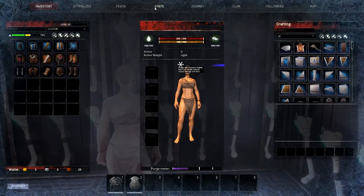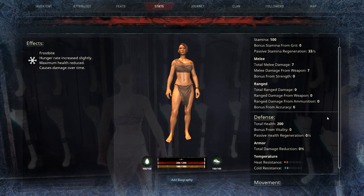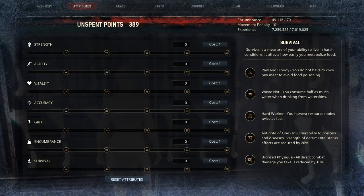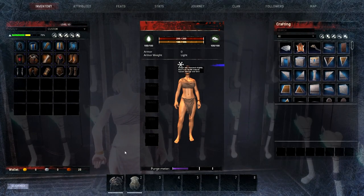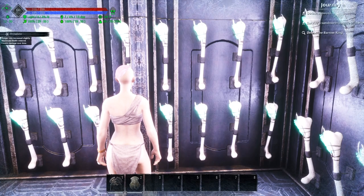Everything comes down to your insulation. If we come over to our stats page, you can see temperature and the resistance. You initially or naturally have one point in each — one point in cold and one point in heat. You can see I have absolutely no attributes and I'm not wearing any armor. I've chosen a few different items to show you how this works.